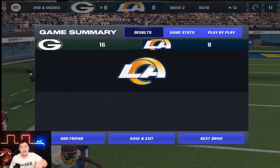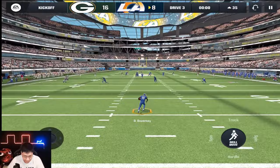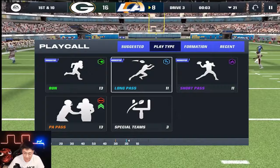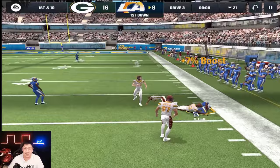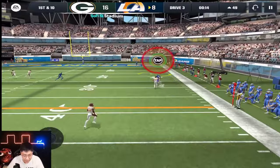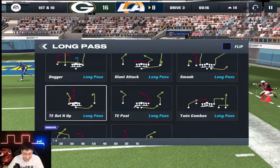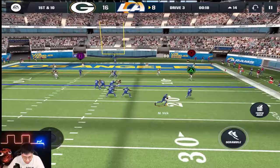I threw into three-man coverage so that's on me. He is a receiving back but you're not supposed to throw him into deep traffic like that. If you can get him in stride, he is going to get you those yards. The slant attack has definitely been working — you've got to bait it out with the receivers. He's getting past that linebacker — no linebacker can keep up with that 170-something speed or quickness, oh my goodness.